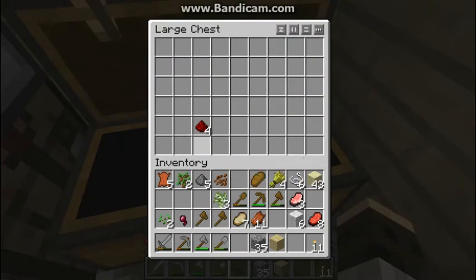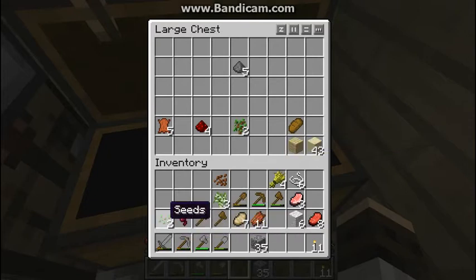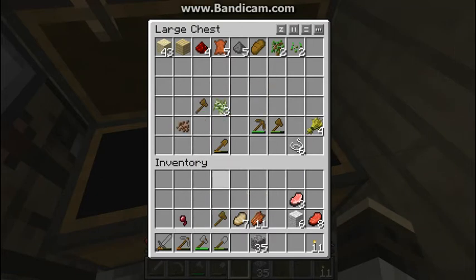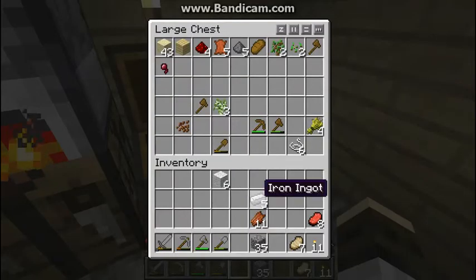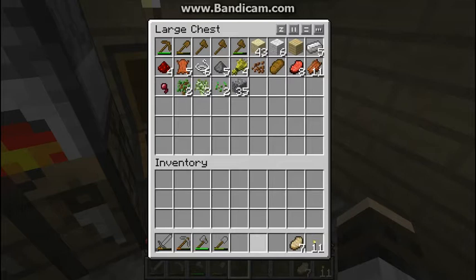Alright, I should probably put all my stuff into the chest. Redstone, saplings, gunpowder. I have so much sand. Seeds — I'm not ready to start any kind of farm yet. Oh my goodness. Place it there. What am I doing? I used some of my wood. Is that done? Cool. We'll put this meat in, and we'll go get some stuff.